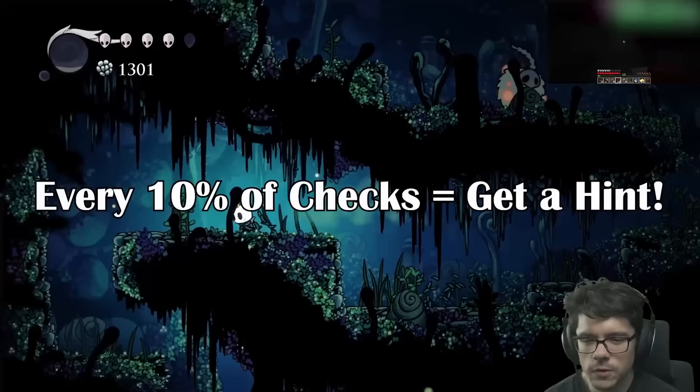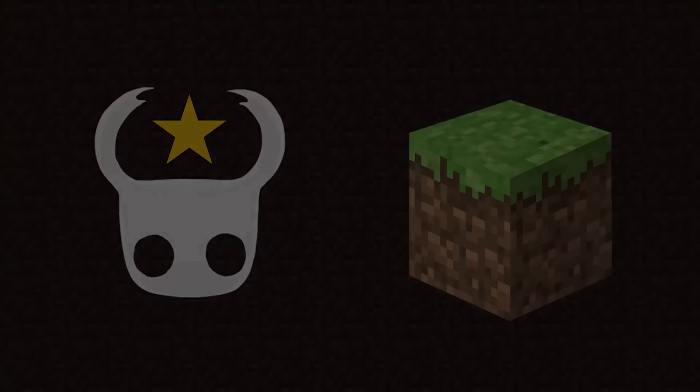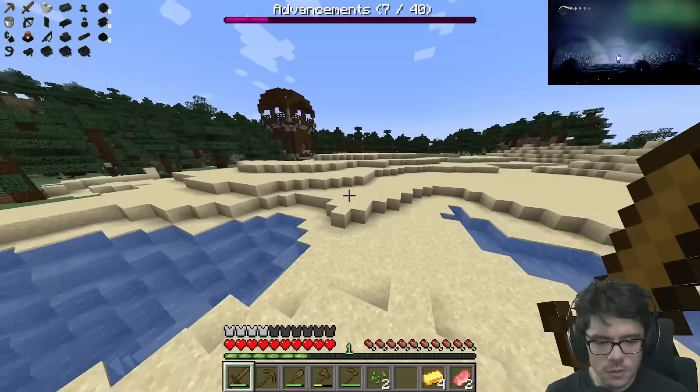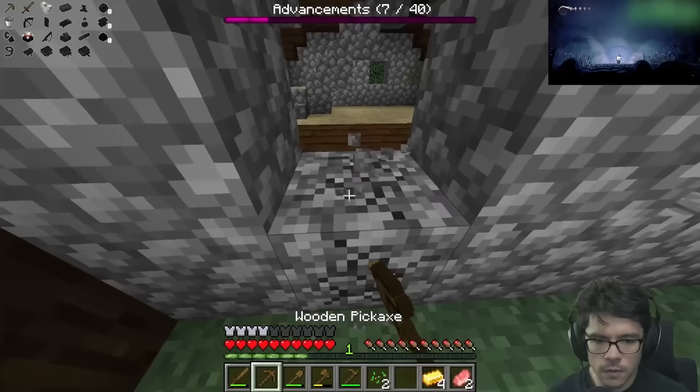There are a few things tilting the odds in my favor. First, every 10% of locations checked in either game grants the player a hint, which can be used to ask the randomizer the location of a single specific item. Because there are no duplicate items in either game, these hints must be used carefully. Second, when one of the games is completed, it sends all undiscovered items in that game to the other game. Third, dying in Minecraft does not drop your items, and structure spawn rates are increased. But this is still an insanely difficult randomizer that I spent weeks trying to beat, and I'm making it my goal to beat it as fast as possible.